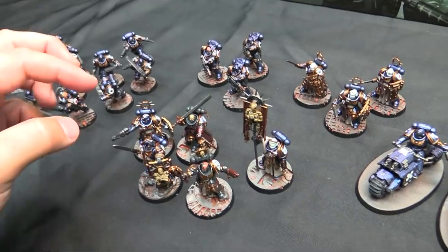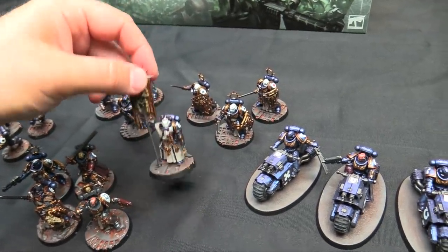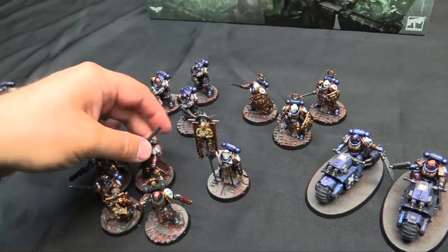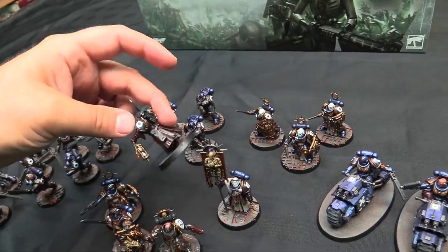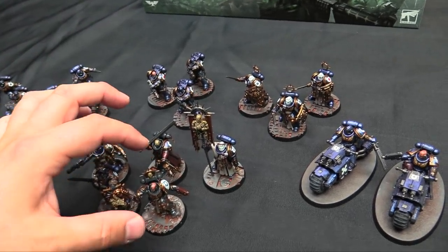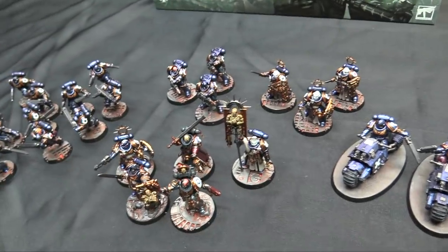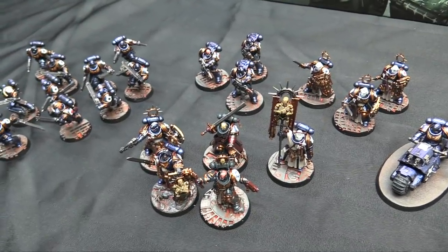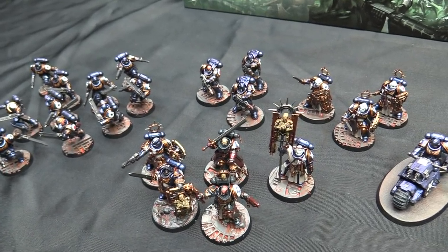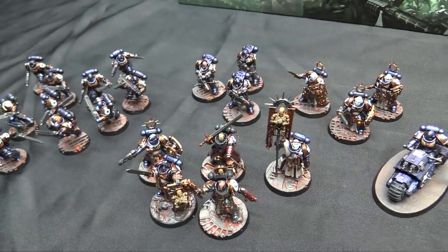The last thing I should mention is for the robes — they were done with Rakarth Flesh, and the white ones with Ulthuan Grey. Then I just picked out the details again. The black armor on the Judiciar was done over gloss black with P3 Coal Black, which gives that nice grey-blue tone. And that's really it.